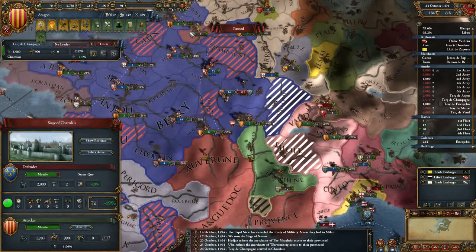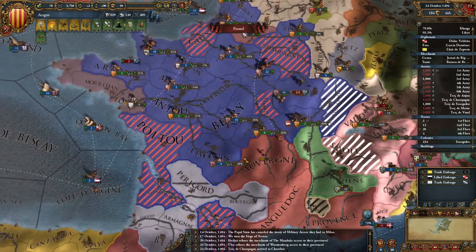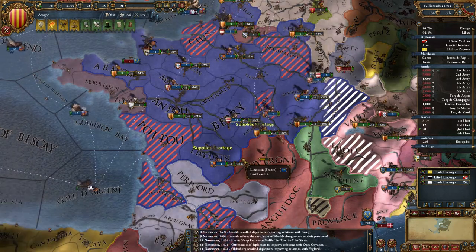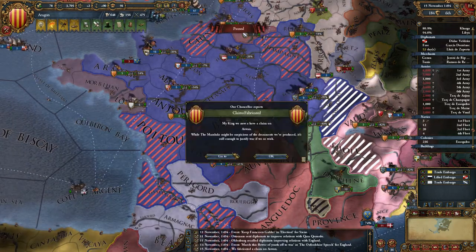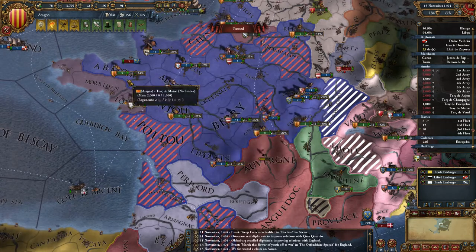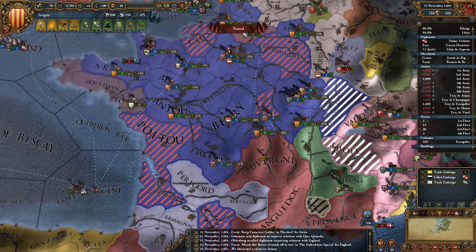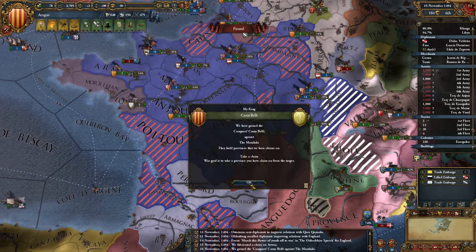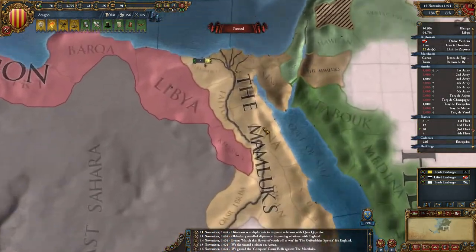So, different to Charolais — I always keep almost saying Charolais instead. Claim fabricated in Aswan. There might be some claims in the future for Mamluk territories. I've gained a conquest casus belli against them.